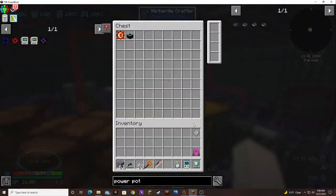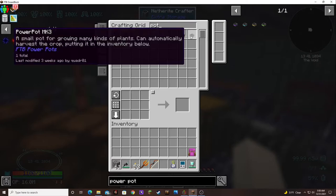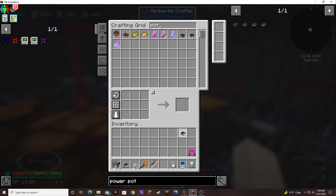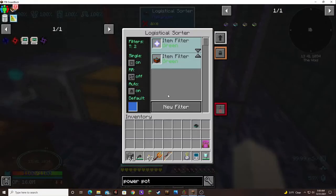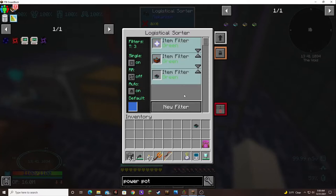We've got to put this guy in here, but we also have to tell it to accept the Power Pot three over here on our system. Channel green, save. Awesome.